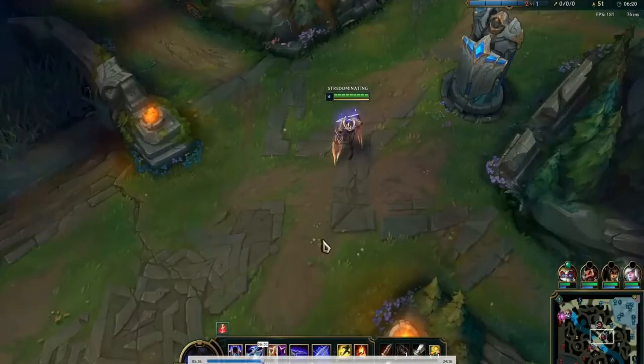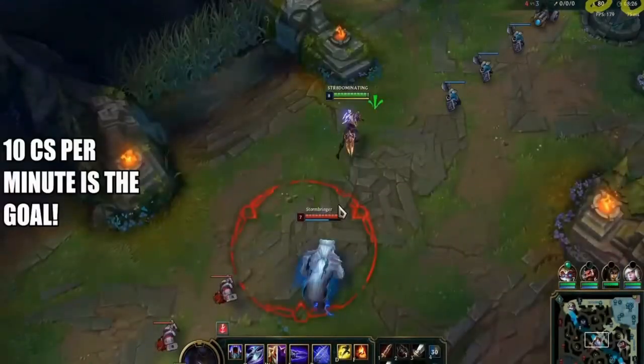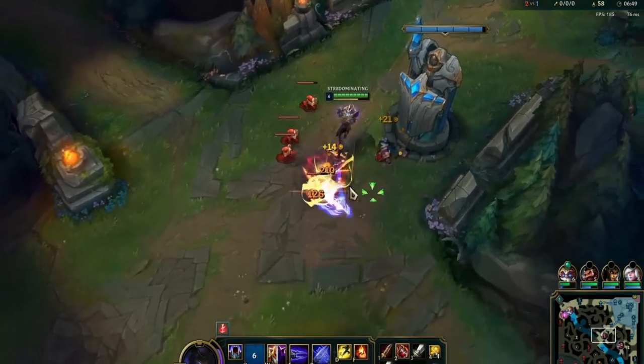Walk back into lane, get as much CS as possible. Low elo — seriously, if you just focus on your CS and aim for 10 CS per minute, even 9 CS per minute, you will climb low elo just because of your gold advantage from proper CS numbers.